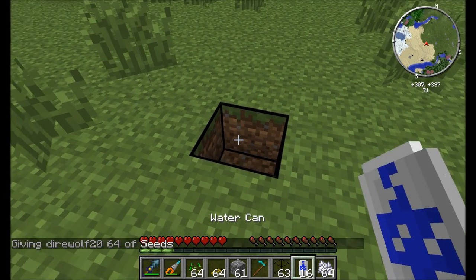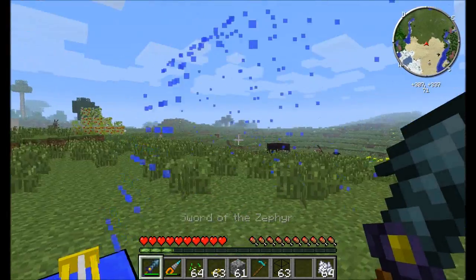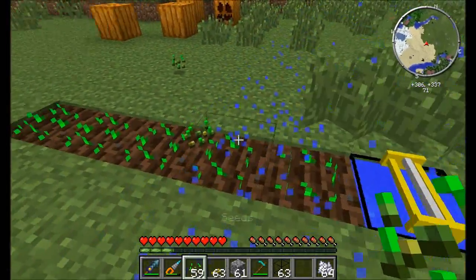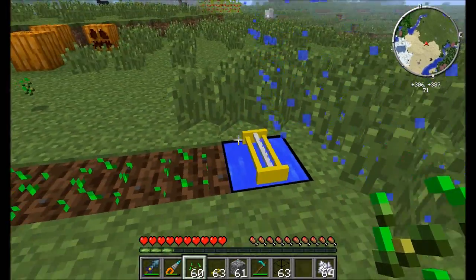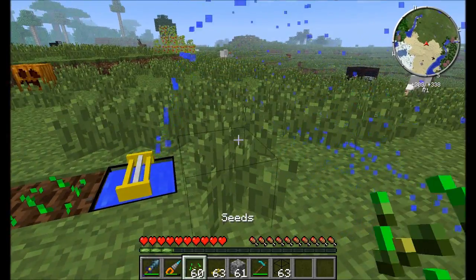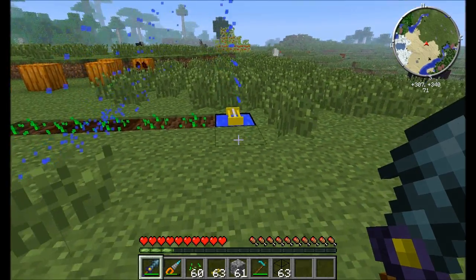Next up is one of my favorite blocks — the sprinkler. You're going to need a tank full of water underneath, and it will use the water so you'll want to refill it. Place the sprinkler down on top of a water block and it'll start watering the land. Sprinklers increase the speed at which seeds grow and also serve as a water source block, so you don't have to keep an actual water source block around. You can also throw some bone meal in the tank and it'll increase seed growth speed even more. Do yourself a favor and set up an automated refill method for the water.